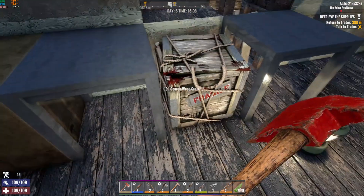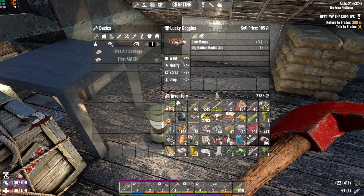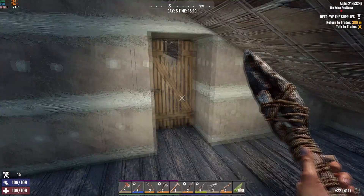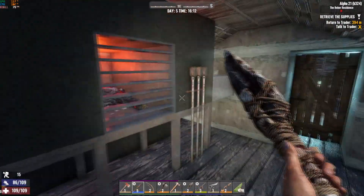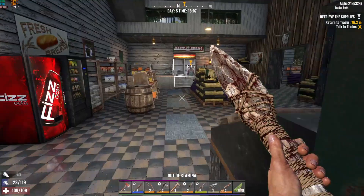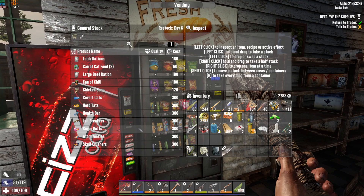Let's go ahead and scrap the pipes and grab that. Put those back on to help our stabby skills. We've been ready to talk to the trader, so I'll meet you back there and we'll do that. This is just painful trying to walk around with zero stamina while full.